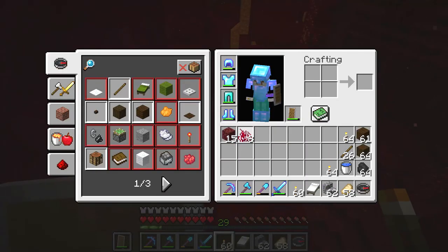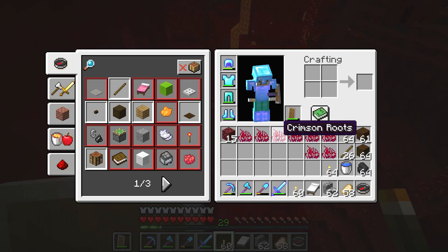Crimson roots — if you want crimson roots, you find the crimson forest in the Nether and break the grass with a punchy punchy.